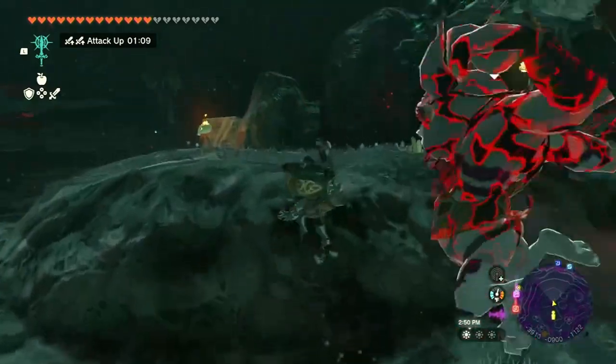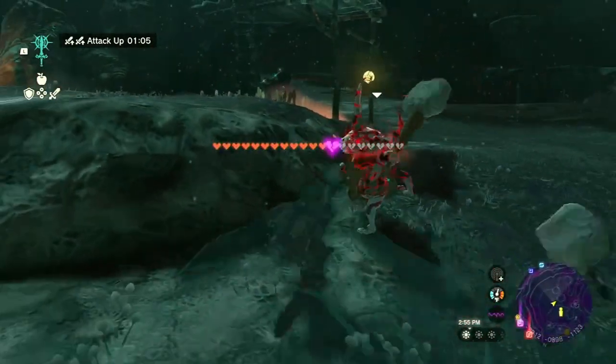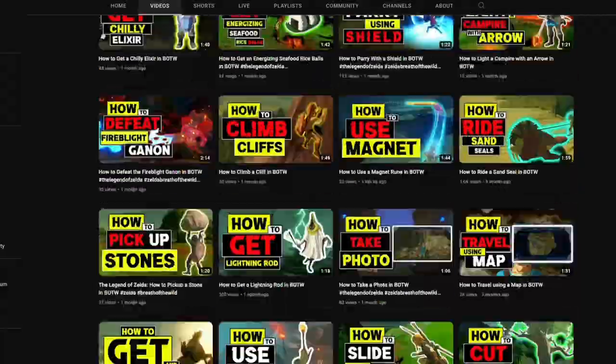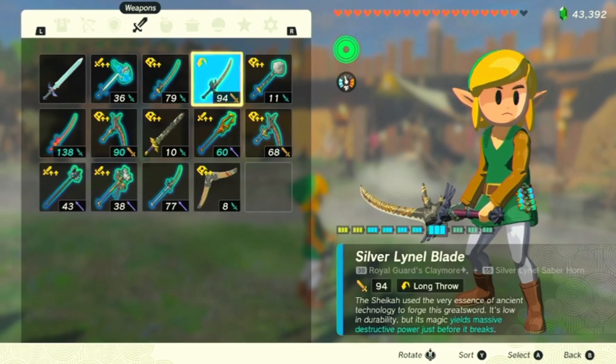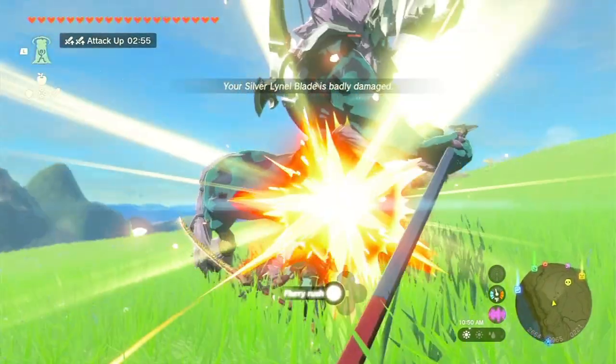Let's take it to the next level. If you want to maximize the damage dealt by this incredible weapon, head over to our channel and check out the Bone Build Guide. We'll show you how to wield the Claymore to deal a staggering 1,000 damage per hit, allowing you to take down a formidable 2,000 health Lynel in just two strikes.